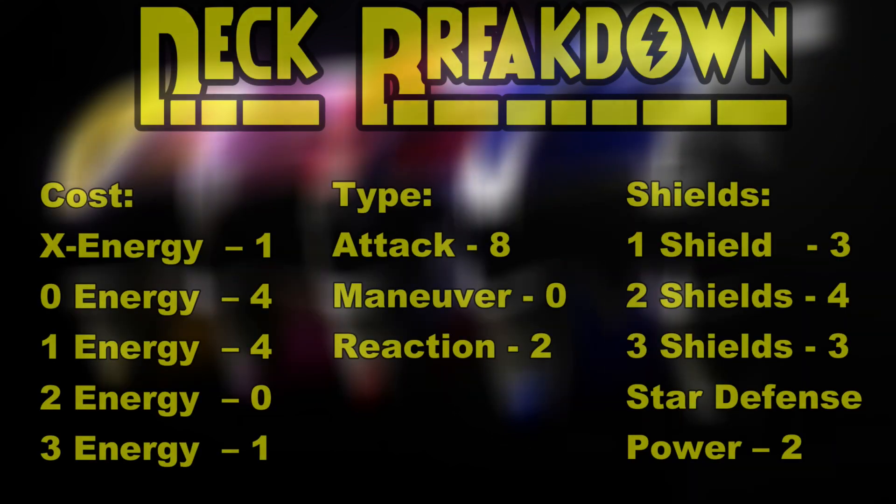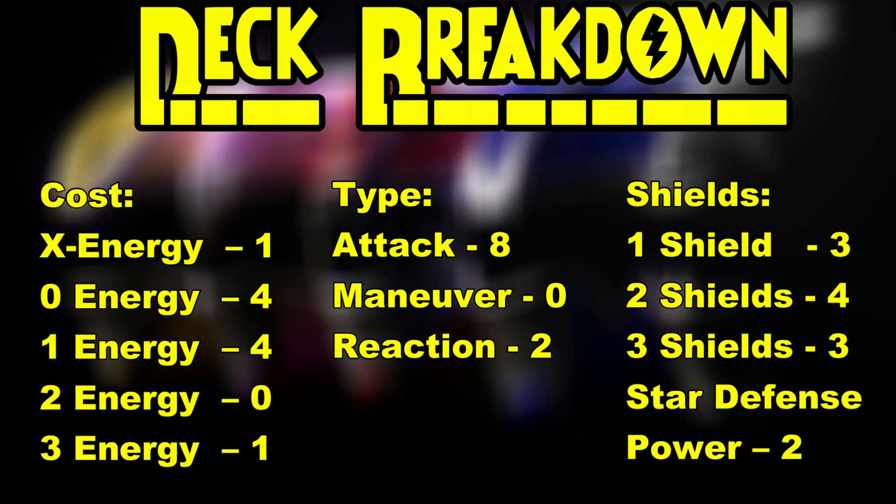Within his deck you'll find one X energy, four zero energy, four one energy, and one three energy cost card. He has eight attacks and two reactions, with the standard three-four-three shield breakdown — type A. He has two cards within his deck that grant star defense powers.